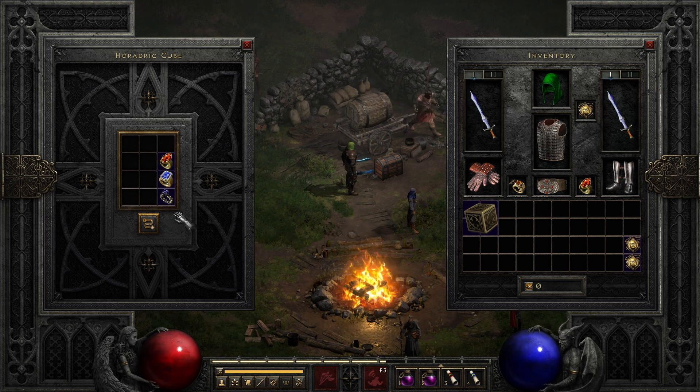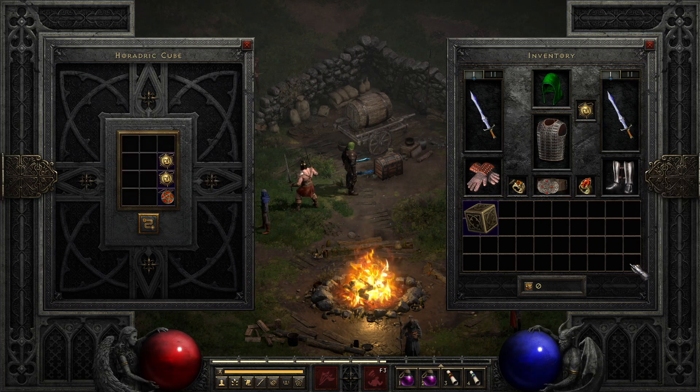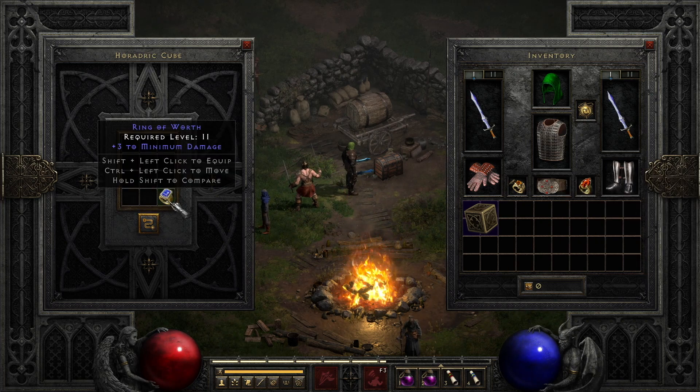Rings into amulets and amulets into rings: for those with an overabundance of rings and amulets who want to make room for more items, cubing three magic rings makes a new randomized magic amulet, and three magic amulets transmute into a new randomized magic ring.